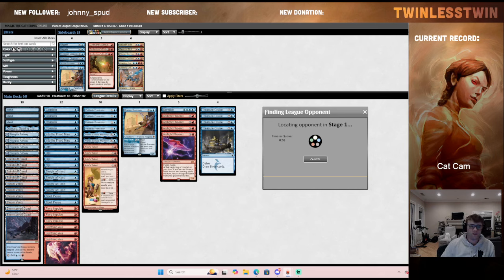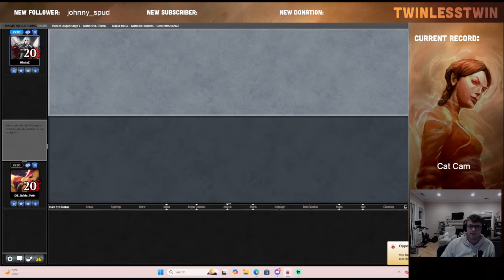While we wait for an opponent, the other switch I made was Into the Flood Maw, which is replacing a Fiery Impulse. That's also a concession to Demons but also just trying to make our deck a little bit more well-rounded versus the non-creature decks. I think bounce spells are very good in Phoenix because you can often get that card advantage back pretty easily with some Treasure Cruises.